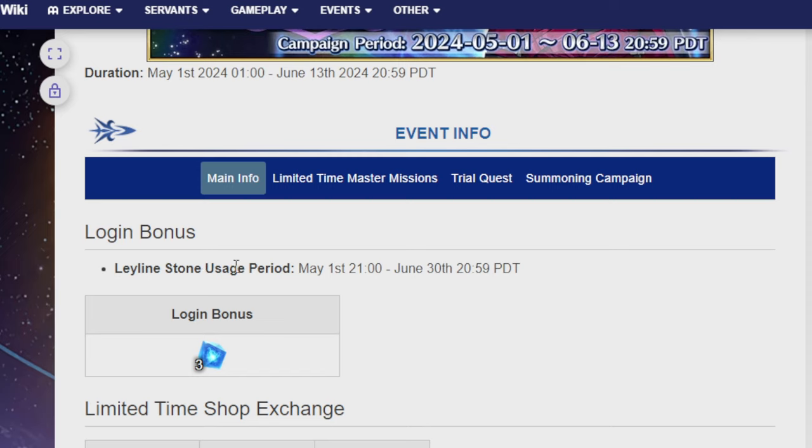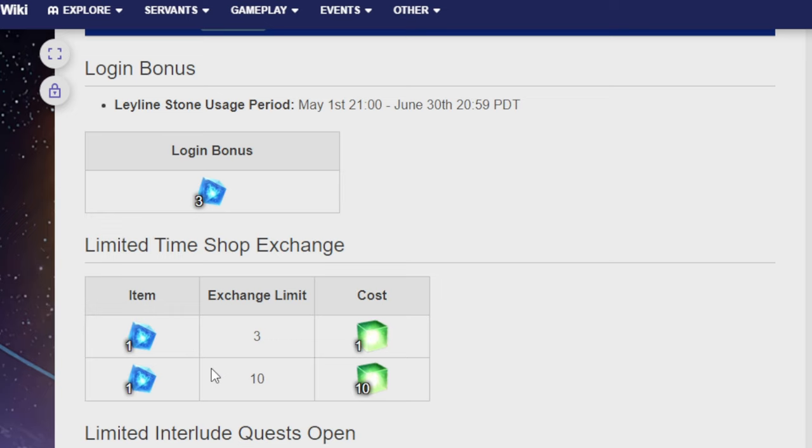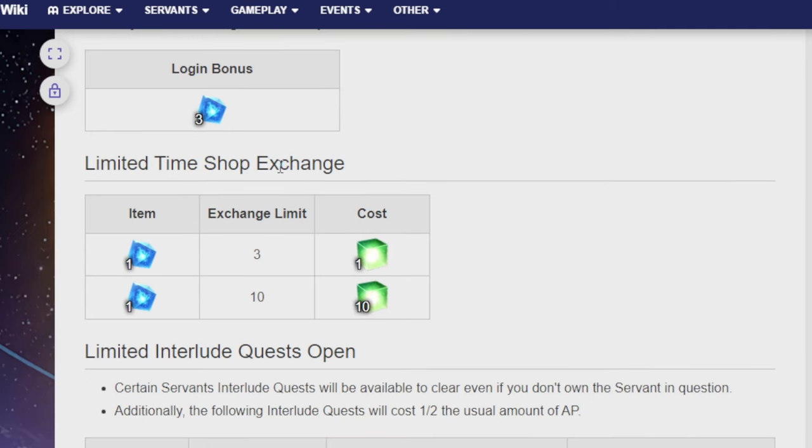There'll be a Leyland Stone usage period, which means from May 1st to June 30th. A login bonus — you get three of these little stones that will help you get through the story. And you can also, for a limited time, shop exchange to get more of them. These are actually pretty good if you are tired of all the fights and the story and would rather the story fight just end. It's very useful for Lost Belt 6. I used probably a decent chunk on them to get through one of the bosses in there — you'll know when you get there. And everyone reaches the giant fluffy wall eventually. You'll be able to exchange for that.